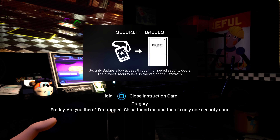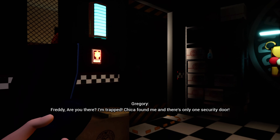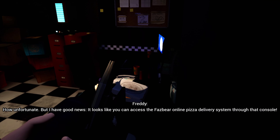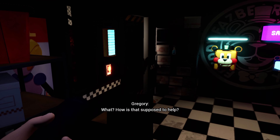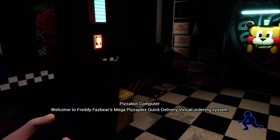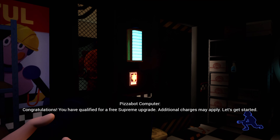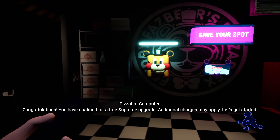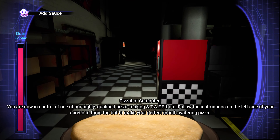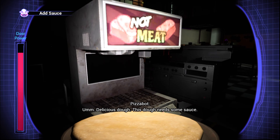Freddy, are you there? I'm trapped - Chica found me and there's only one security door. How unfortunate. But I have good news - it looks like you can access the Fazbear online pizza delivery system through that console. What? How is that supposed to help? Chica loves pizza. Welcome to Freddy Fazbear's Mega Pizzaplex Quick Delivery Virtual Ordering System. You are now in control of one of our highly qualified pizza making staff bots.